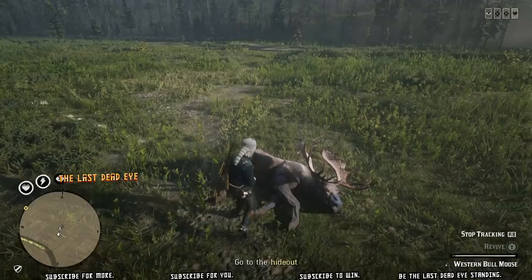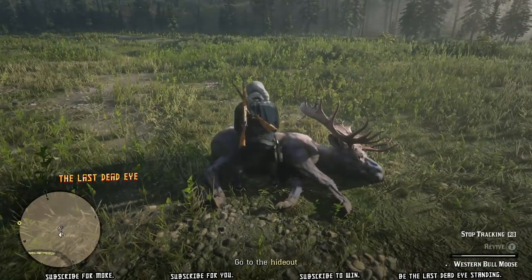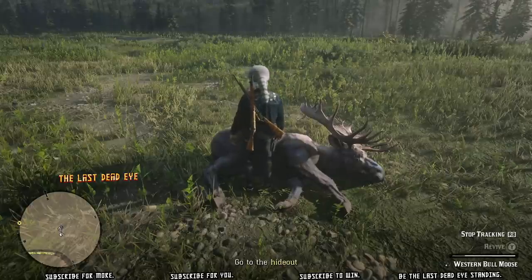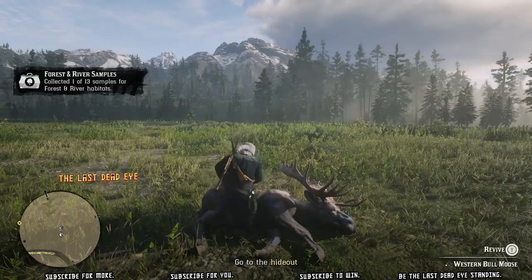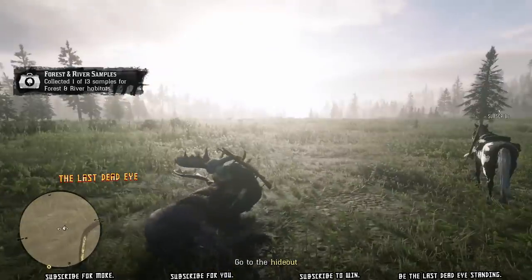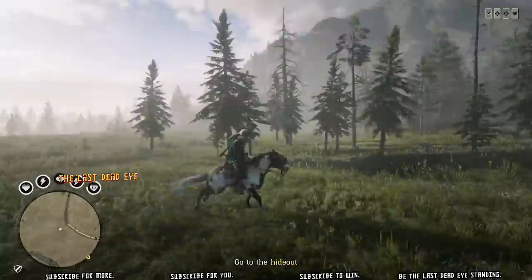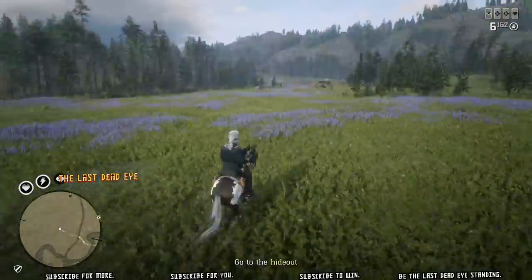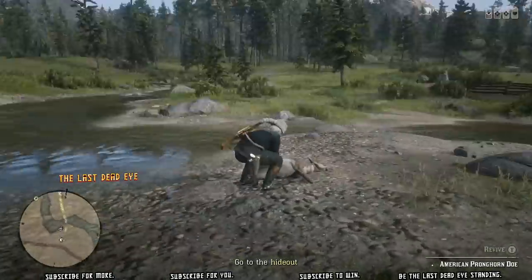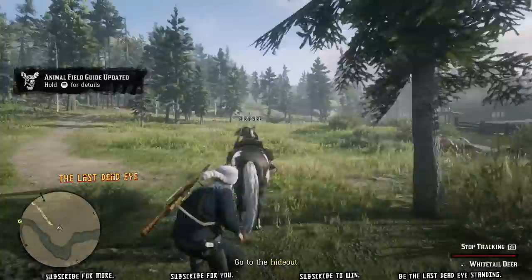As you walk up to an animal that is downed and sedated, you hold X to collect a sample. After you have collected that sample, you don't get XP for collecting it — you'll get XP when you sell it. You can revive the animal if you have animal revive, and you'll get 10 XP, or 11 if you have the outlaw pass, for reviving the animal.